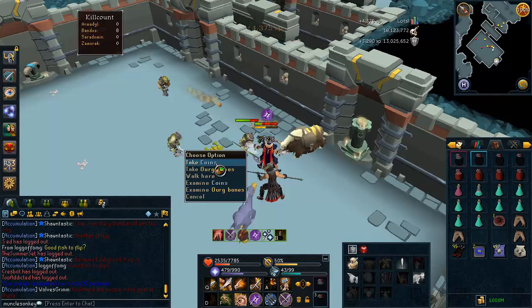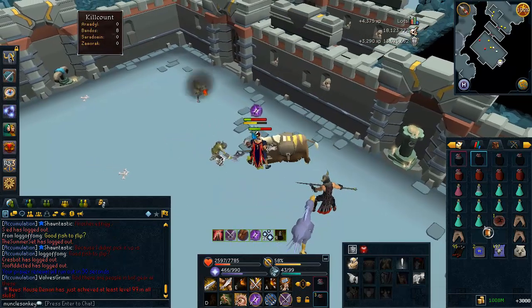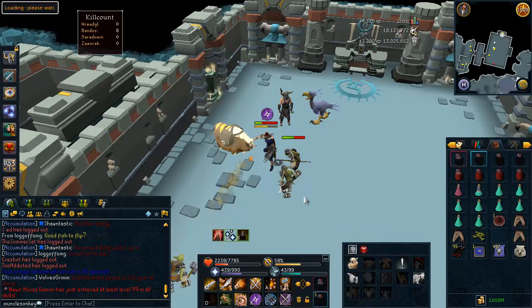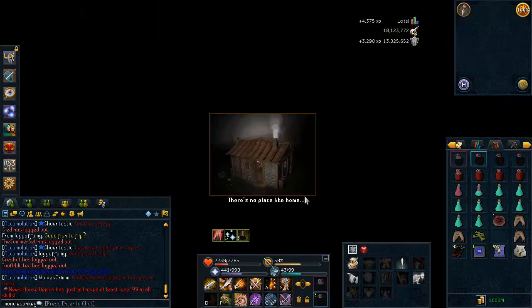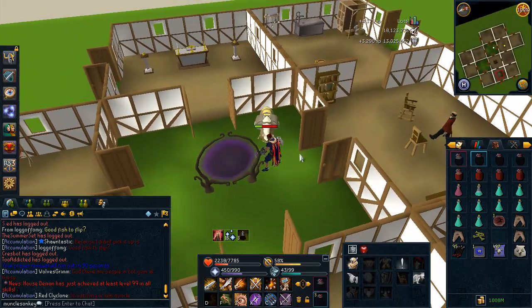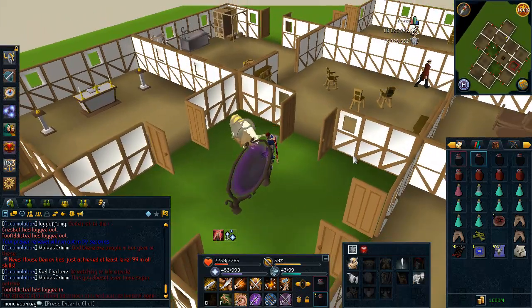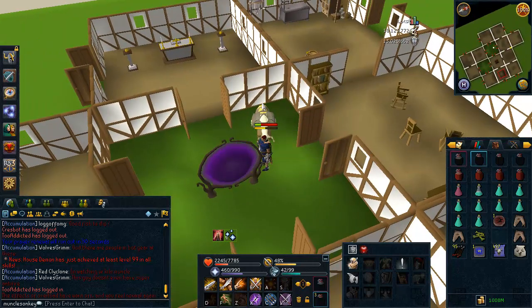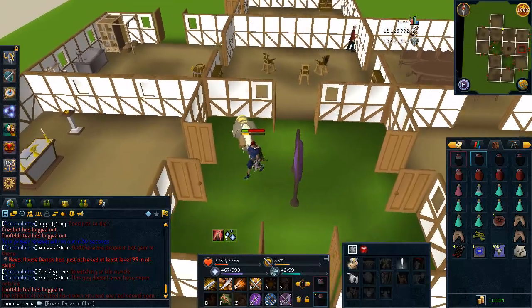Let's see if we get anything good. Coins and Ourg Bones. But anyway, that's about all for this guide, guys. Thanks for watching. Make sure you use that adrenaline stall trick because people will constantly try to crash you at Bandos. No one will be able to crash you if you have drygores, and if you have Chaotics, then no one who doesn't have drygores will be able to crash you. Thanks for watching and farewell.